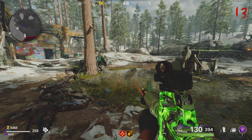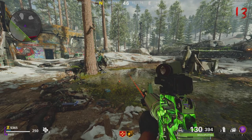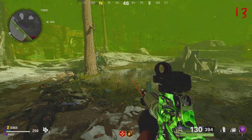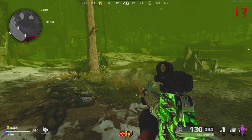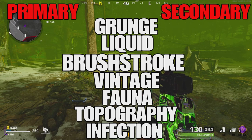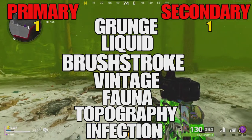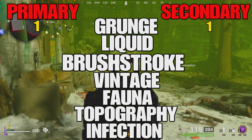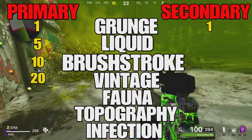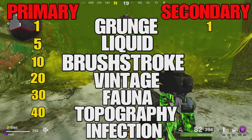Both primary and secondary weapons have different levels for when they unlock their camos. For primary weapons, the last level you have to be to unlock the last camo challenge is 50. The way it works with primary weapons: Grunge is unlocked as a base, Liquid you unlock at level 5, Brushstroke at level 10, Vintage at level 20, Fauna at level 30, Topography at level 40, and Infection at level 50.